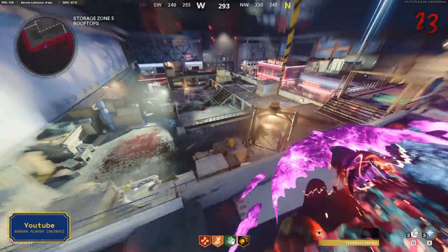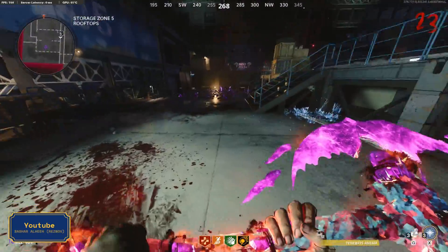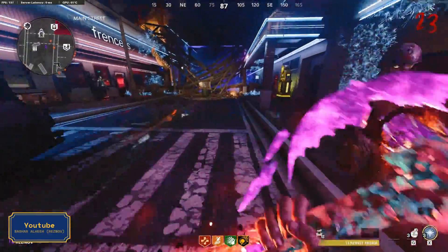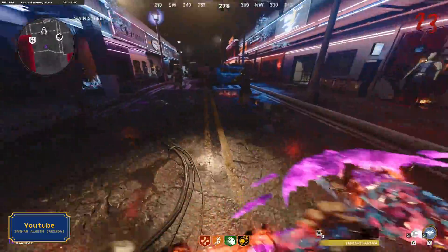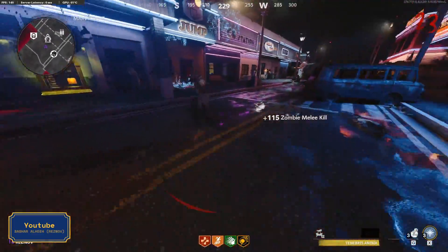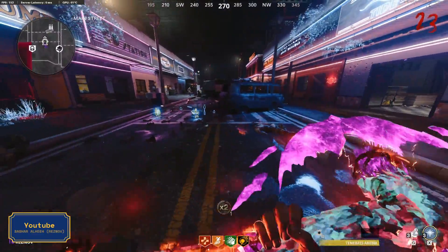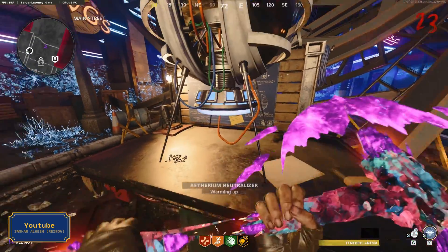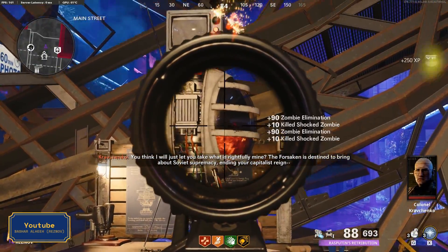Now you are one step away from the boss fight, so make yourself ready. The boss is very easy — upgrade your wonder weapon to level 3 and take some perks, and that will be enough; you don't need any special weapon. Once you are ready, come to this place near the tombstone perk and build the device. Wait until it warms up, then activate it.